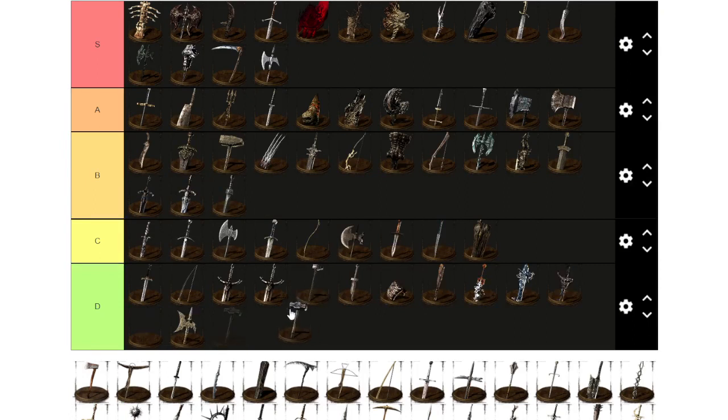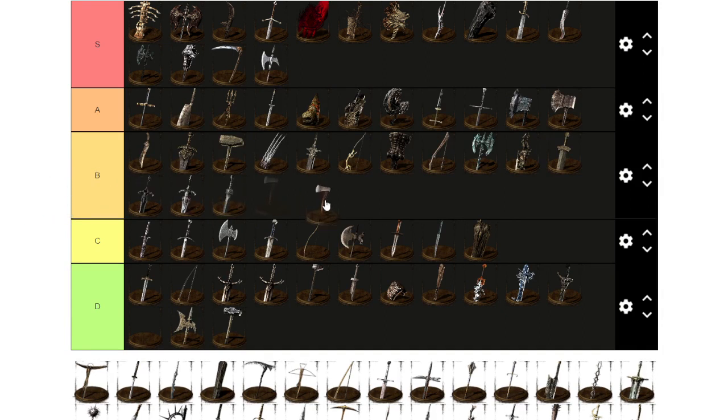Another blacksmith's hammer — D tier, there are better clubs. I think it has split fire damage but nothing impressive. Hand Axe is actually decent — like a Falchion. I put Falchion in S tier; I'll give Hand Axe B tier. It's very fast, a little bit underrated, very useful, very light on weight. B tier.